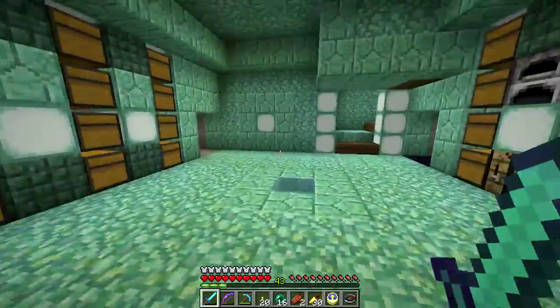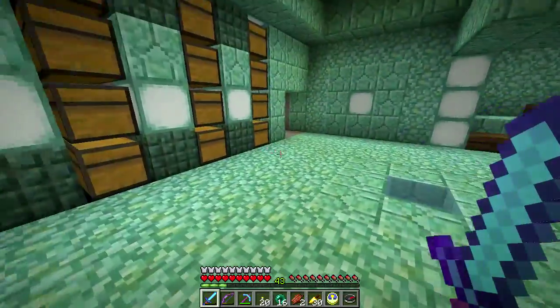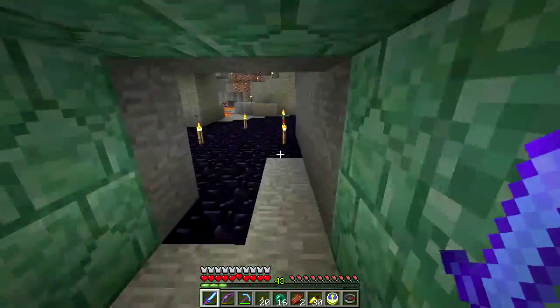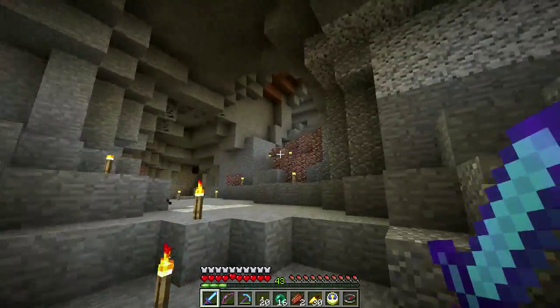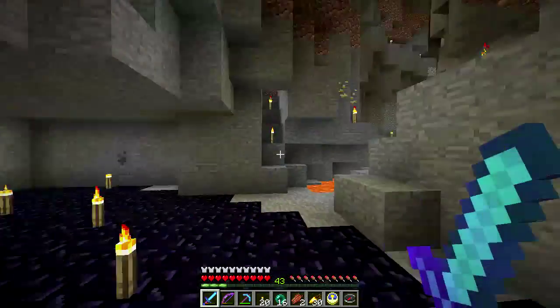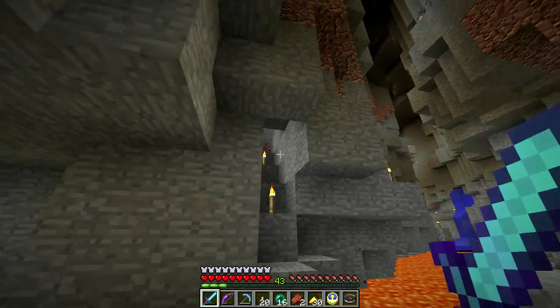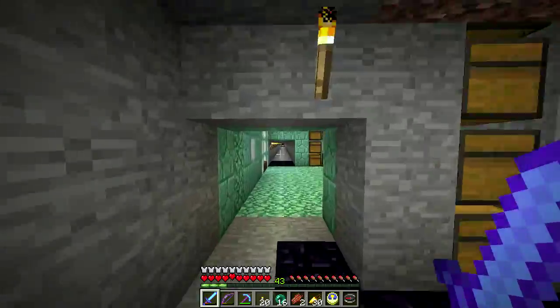I kind of decorated out this little storage area underground here by my mining area. This goes out into caverns. I have a little lava area here. I've got all this lit up — stairway up to the upper levels of this little ravine.